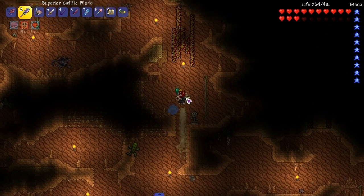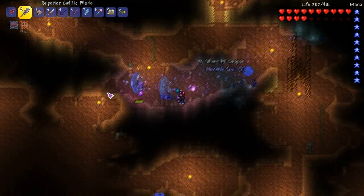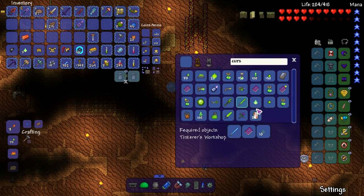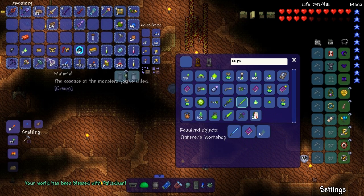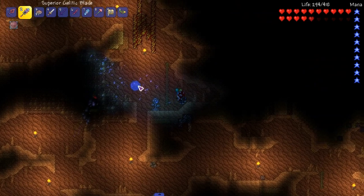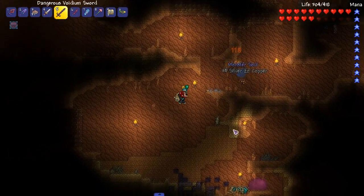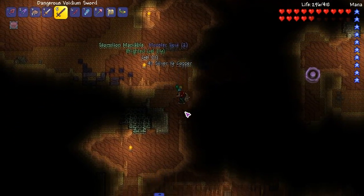I think sand poachers drop weapons so I can try and kill one. Sand poacher, I know you got a sword you can drop. A lot of enemies are spawning but not really much weaponry I can get out of them. The world has been blessed with palladium — why is that? I'm still trying to figure out what sword is a good plain simple hit-people sword.